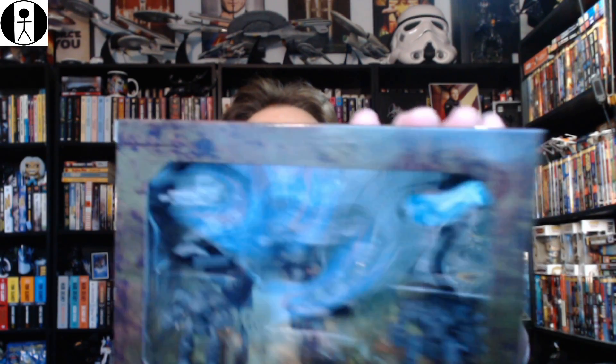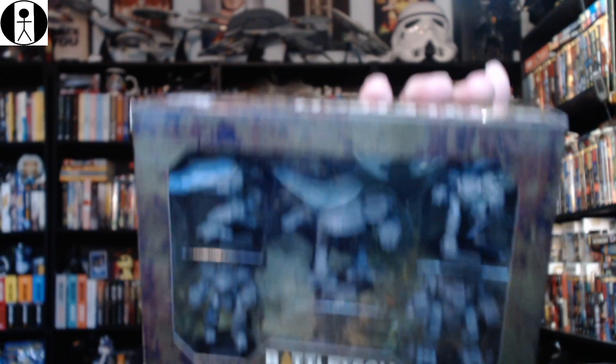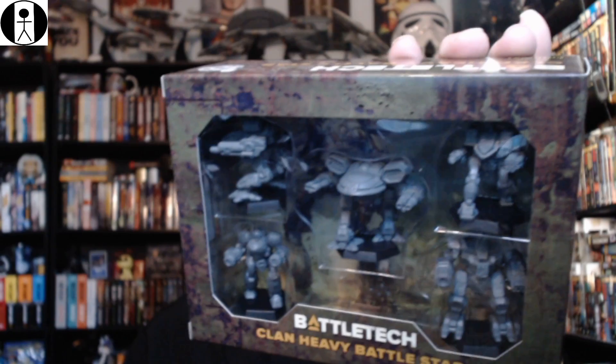Here it is — Clan Heavy Battle Star. These mechs pack the firepower to crush any resistance, whether long range or in the close confines of a forest or urban environment. Deploy the Heavy Battle Star when the heavy work of absolute destruction is needed. Unleash the Clan Heavy Battle Star on your enemies. The Turkina, Kingfisher, Crossbow, Ebon Jaguar, and Huntsman — no assembly required — along with five MechWarrior pilot cards and five Alpha Strike cards, perfect for BattleTech and Alpha Strike action.